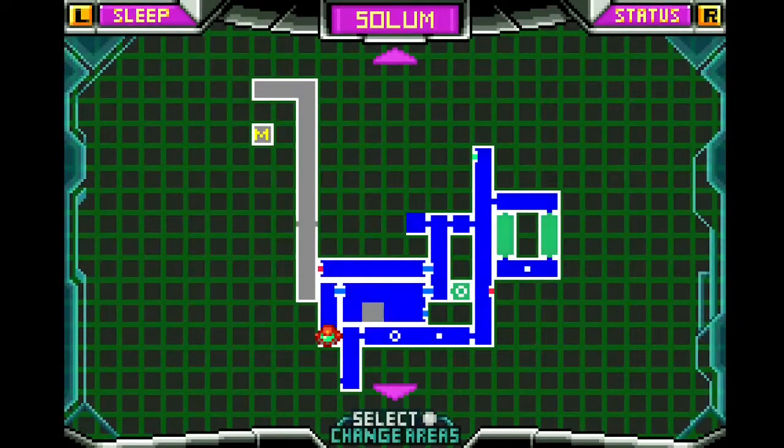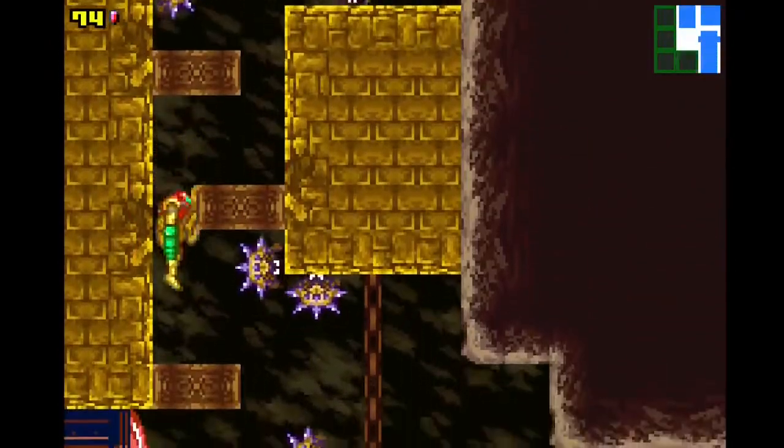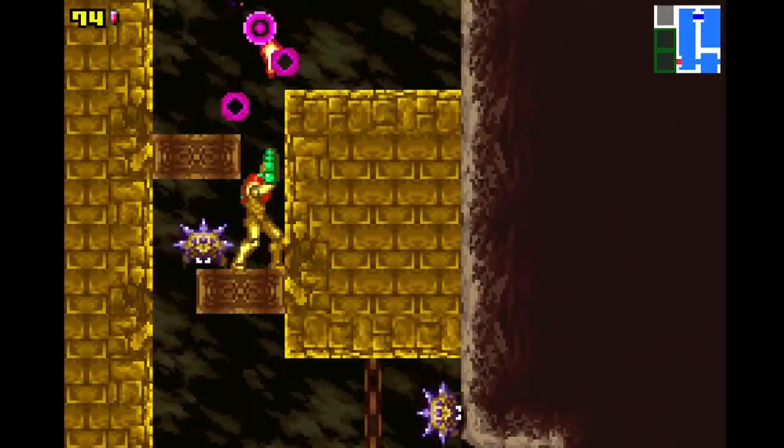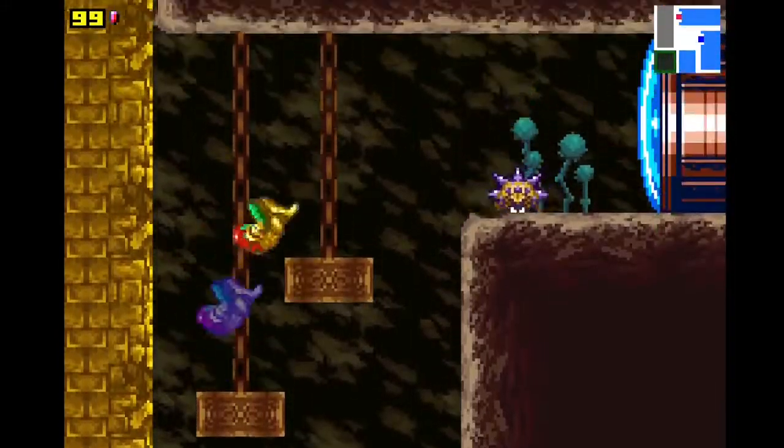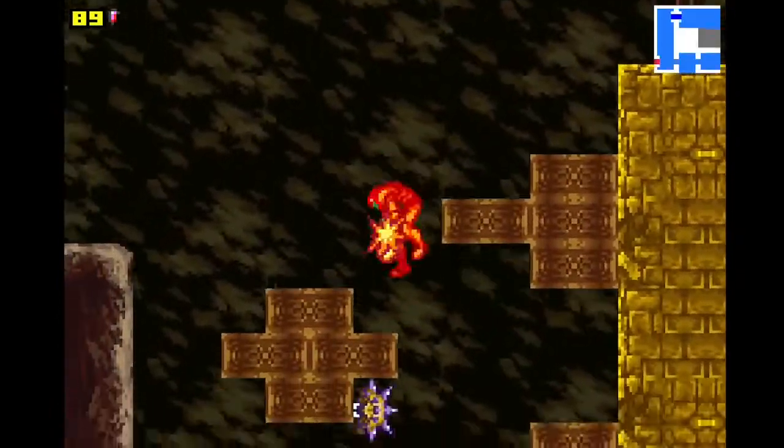Where are we going? I don't remember where the missile was — it should be on the map. Oh, it's over there. All right, loop back around then. God, there's a lot of enemies in this area. Get out of my way. There's a gamer infestation around here.